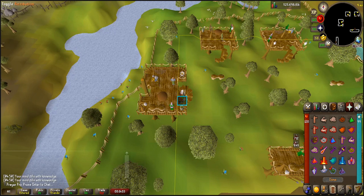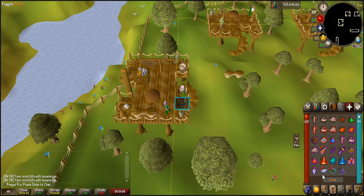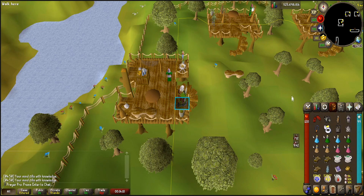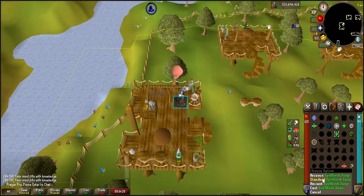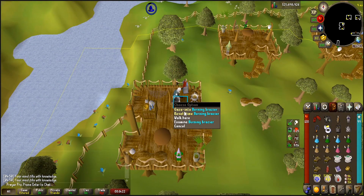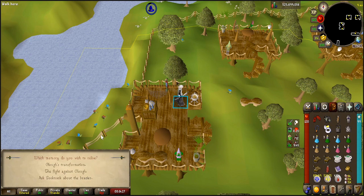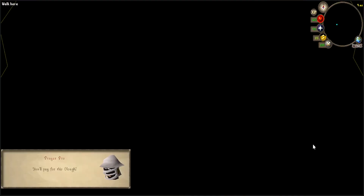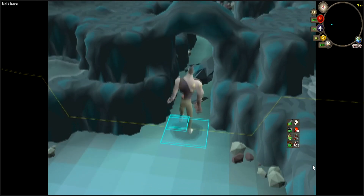Quick prayers — Protect, Piety, and Mage Protect. Pull it up. Ranging Potion, Super Combat Potion. Start the kill — Vengeance. Arceuus Spellbook Swap. Talk to the Gnome so you can actually start it. Fight again, second option. Dialogue is about to start. Once he smashes the rocks, you're pretty much ready to go.